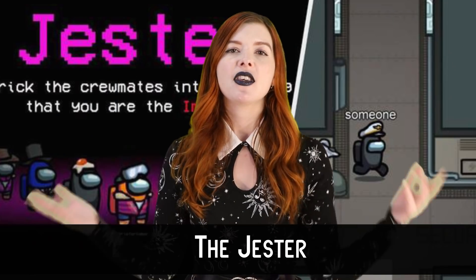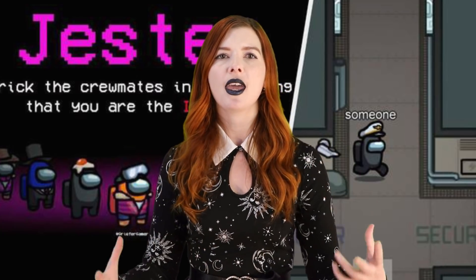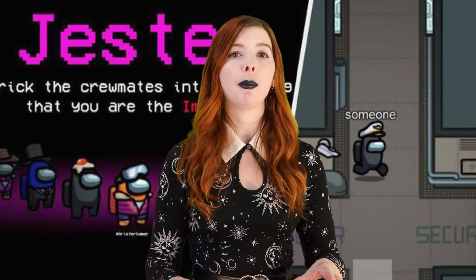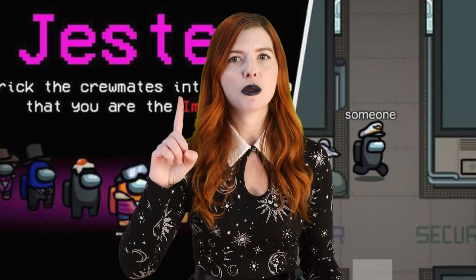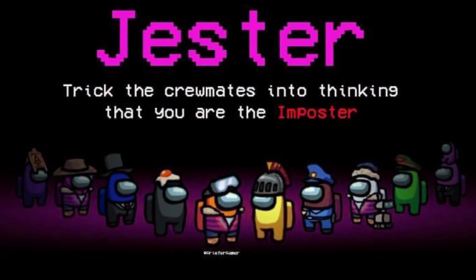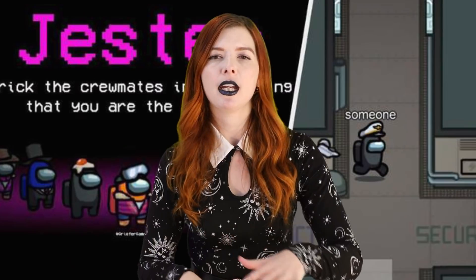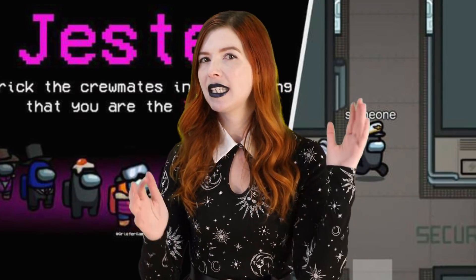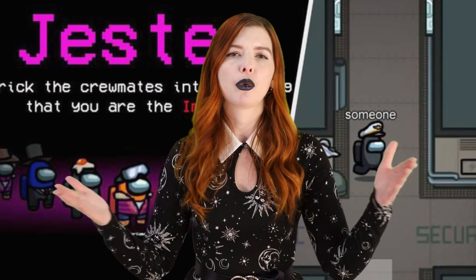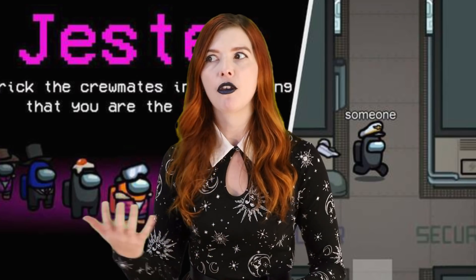Number 2: The Jester. This is a role where you actually want to die — no strings attached. It's the Jester's aim to try to get their fellow players to think they're the imposter and vote them out. A game can get pretty crazy if you happen to be playing with more than one Jester, and pretty confusing as to who the real imposter is. I like this role a lot as it makes the game much more layered and helps out the imposter team quite a bit, helping to balance the game in terms of difficulty.